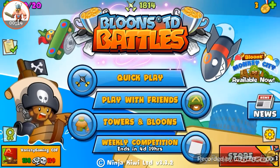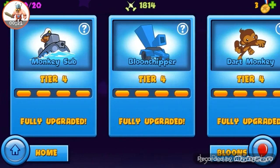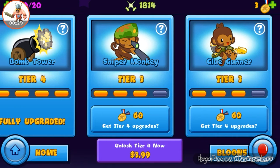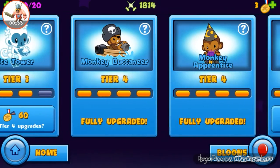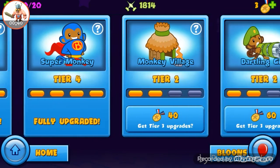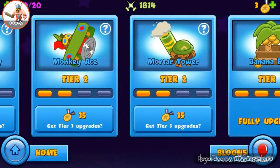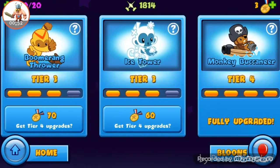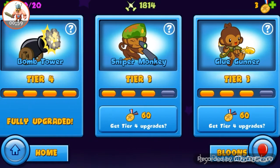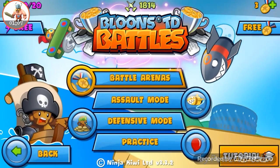So I'm gonna start a series upgrading and maxing out my towers. So far we have the monkey sub, balloon chipper, dart monkey, attack shooter, ninja monkey, and bomb tower maxed out. We still need to max the monkey buccaneer, monkey apprentice, the wizard, farm, super monkey, engineer - so we need about ten more towers to max out. The next one we're maxing out is the sniper monkey.